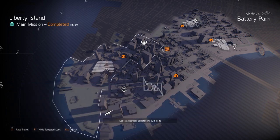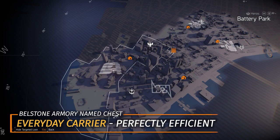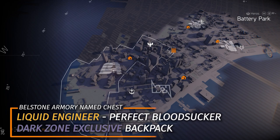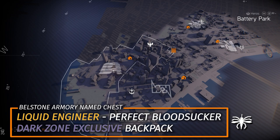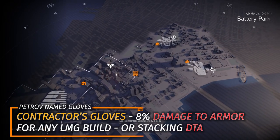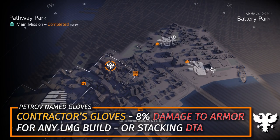Bellstone Armory at Battery Park — you can farm the Everyday Carrier with Perfectly Efficient. A subscriber told me they're using it and it's pretty good, but it might not be working with Specialization Bonus Armor. Remember that the Liquid Engineer with Perfect Bloodsucker is a Dark Zone exclusive backpack. You got Petrov over at Pathway Park — you can farm the Contractor's Gloves with 8% damage to armor, which any LMG build wants, or if you're stacking damage to armor.